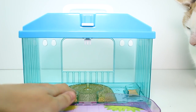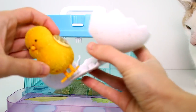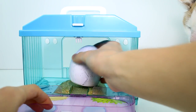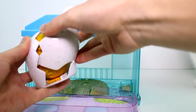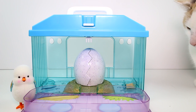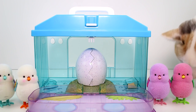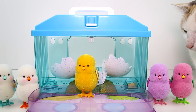Let's get our limited edition chick — turn her on. There's an on/off switch right there. You slide her in, push her down, and then close the egg up. Set it back here — you set it down till it clicks — and then we just wait for it to hatch. You'll hear it cracking. Come on! Yay! That's cute — it comes right out onto the playing field!